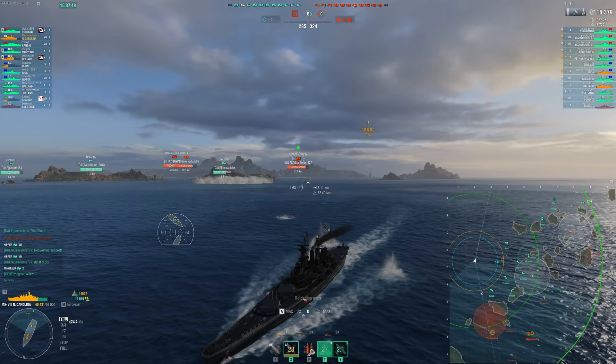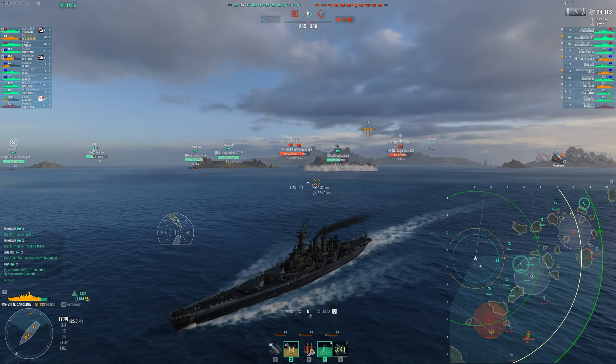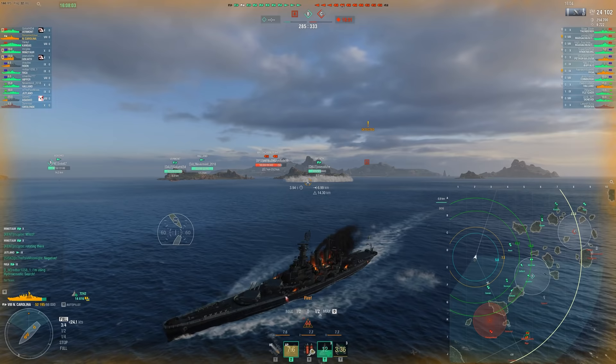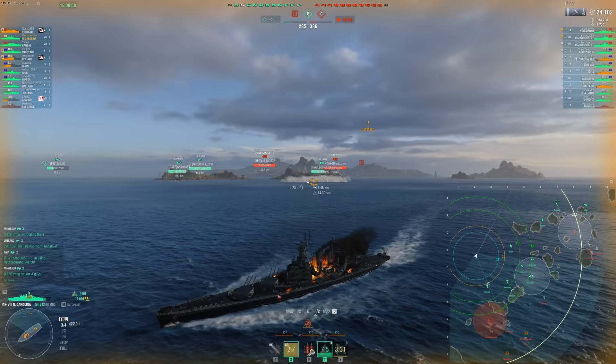Unfortunately, there's also going to be a destroyer on our tail. Our Smolensk gets dev-struck, and we're getting pushed off the map. The Petro is lighting fires, there's a Thunder — they have a lot here, so this is not an ideal situation. We're also fighting Tier Xs, which is a rough deal for the North Carolina.